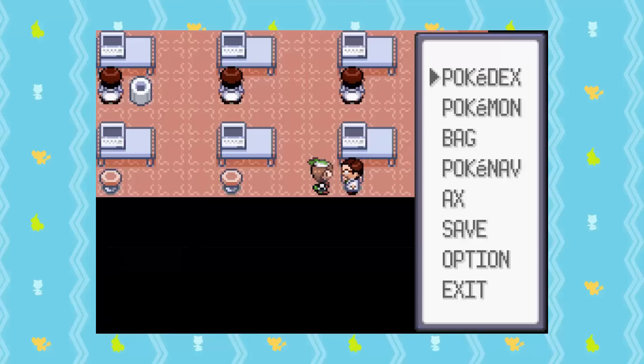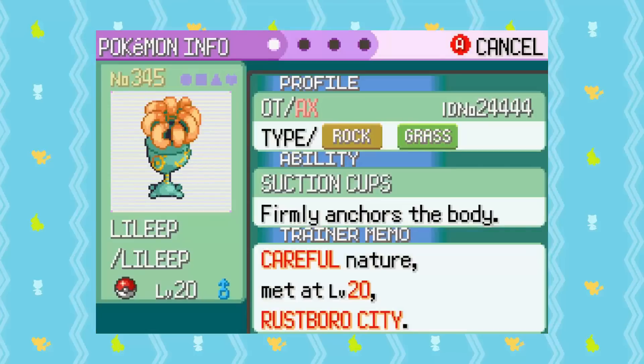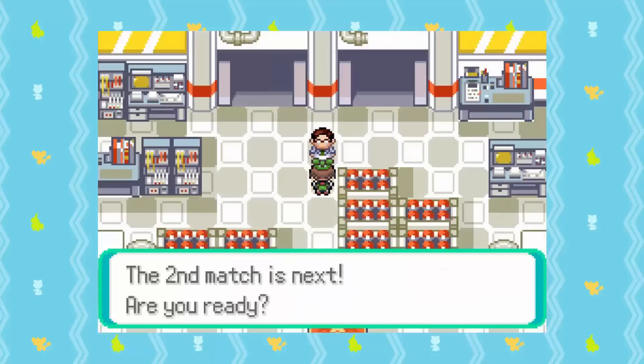If you repeat this process, then something will eventually shine — congratulations, you found a loophole to Pokemon Emerald's soft resetting problem! After you find a shiny this way, you'll want a new battle video if you want to go for a second one using the same method.